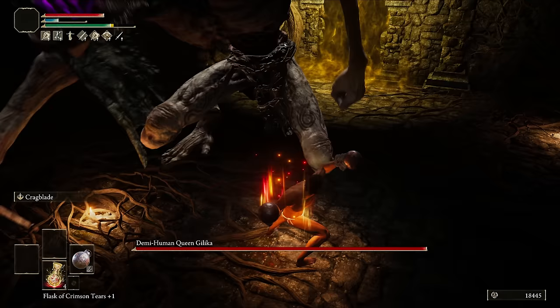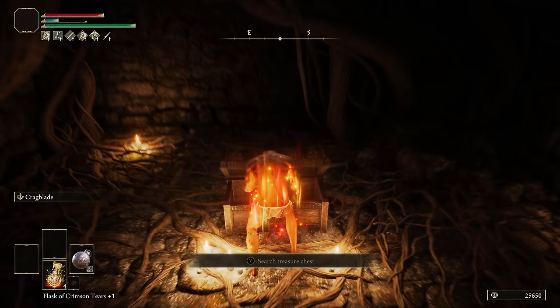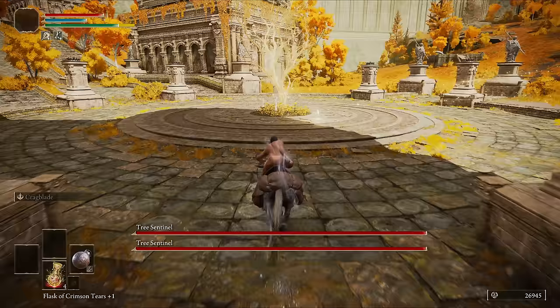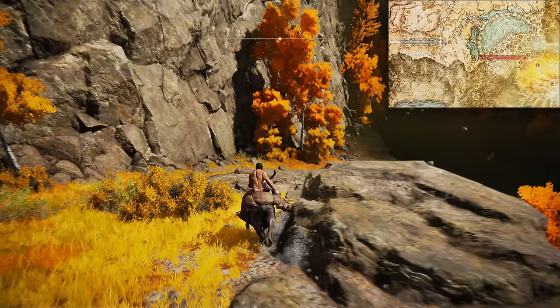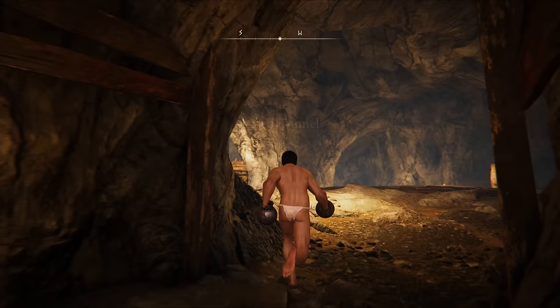Buff up outside the arena, then bully the Demi-Human Queen to grab the Ritual Sword Talisman. Back to the grace and our next stop is the grace behind the two Tree Sentinels, so across Altus and up the stairs. Grab the Golden Seeds, then northeast towards the Sealed Tunnel. When you get there, follow this little route for some smithing stones and the Bell Bearing 2.